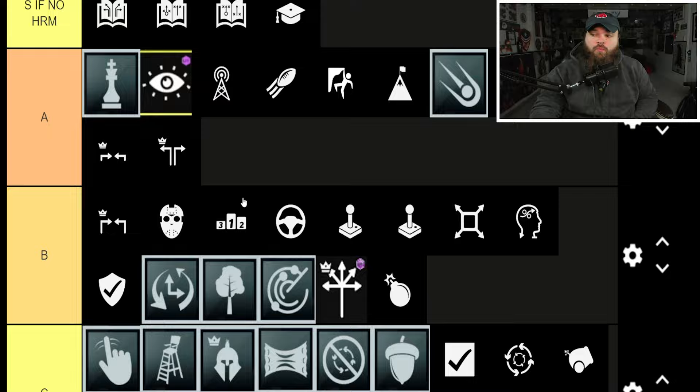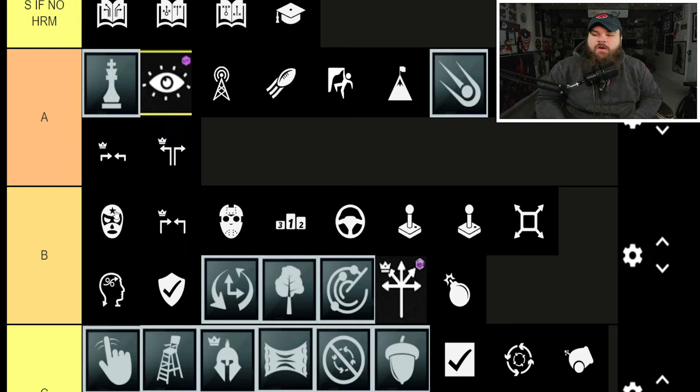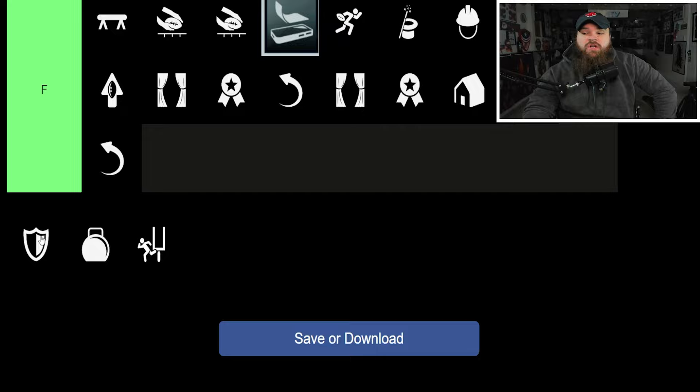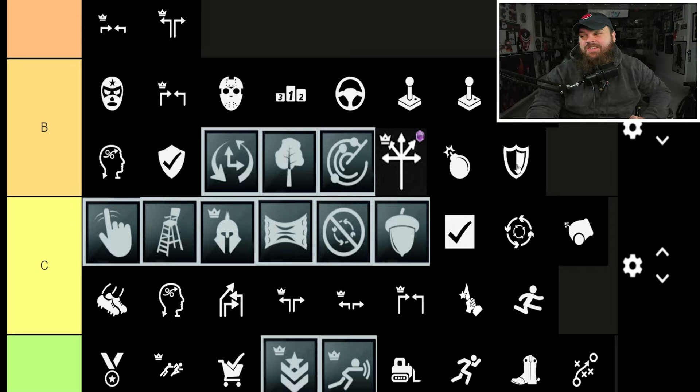Bruiser — B-tier. Evasive is so much better; trucking and stiff-arming backs just isn't a great year for that — it's all about the jukes. Balance Beam — I really never noticed it, F-tier. Tank — you can't be hit-sticked, pretty nice especially against people running Avalanche. I'll put Tank B-tier for running backs.